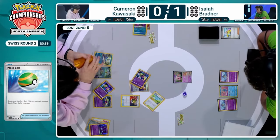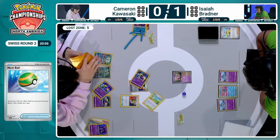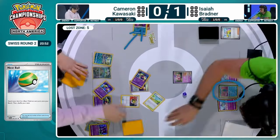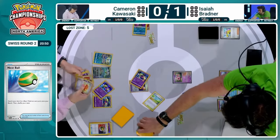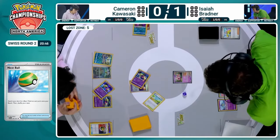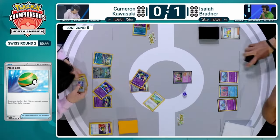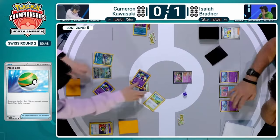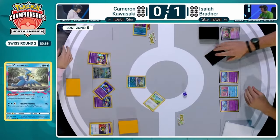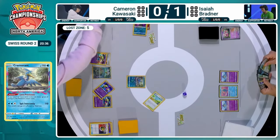Isaiah does see the Radiant Greninja in the Lost Zone now. He probably knows there's no more need for Manaphy, because you cannot play two copies of Radiant Pokémon — only one per deck. Unfortunately, because they are so powerful. Cramorant is going to come up and knock out that attacker — the Scream Tail. Manaphy is going to join the active position now from Isaiah.